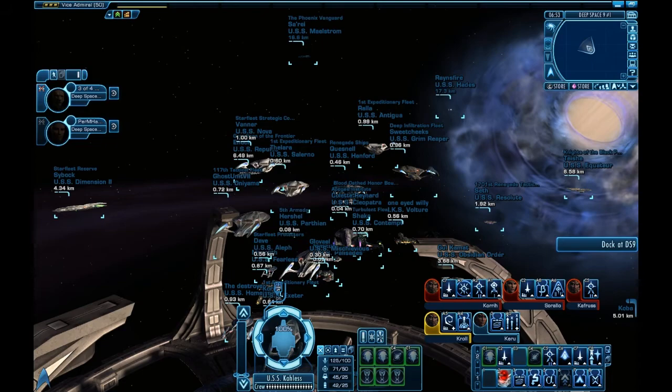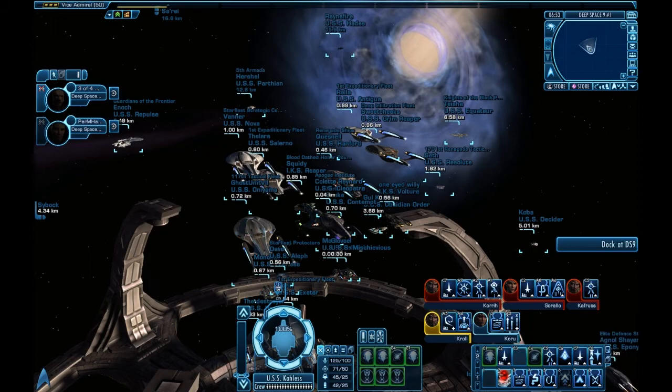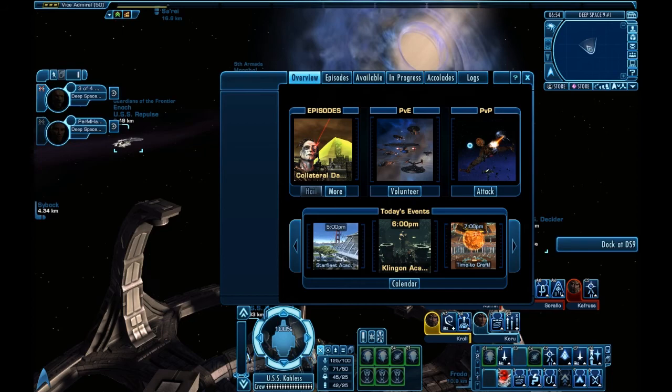This tutorial is going to cover how to do the fleet's Investigate Officer Reports daily. The first thing we're going to do is go to Deep Space Nine. I'm currently in orbit just to show that I'm at Deep Space Nine. Now I'm going to click on the Hail Starfleet button and click on Available.